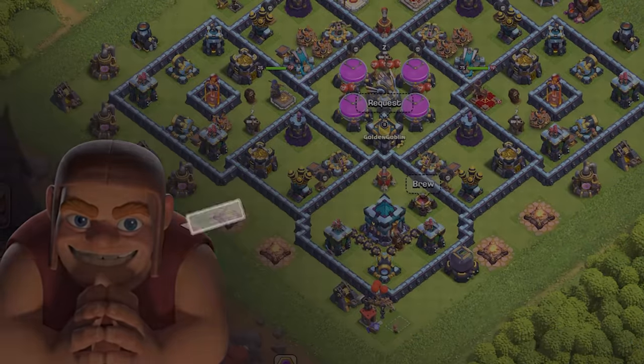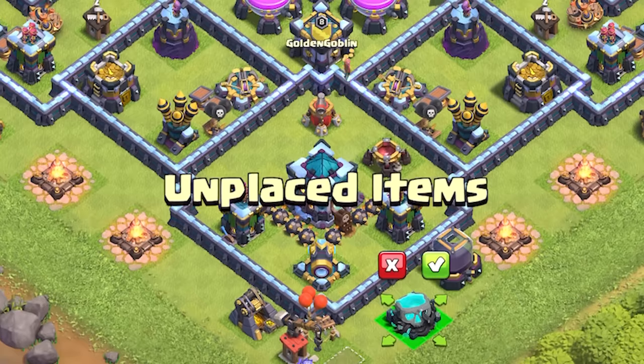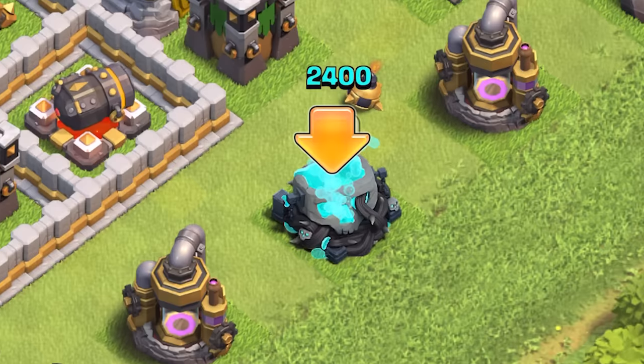The Clash Wing event has started and there's no stopping it. When you open Clash of Clans, if you are Town Hall 6 and up, Builder will tell you to place a Sour Elixir Cauldron in your village. Don't listen to him — it will turn one of your Elixir storages into a Sour Elixir storage.